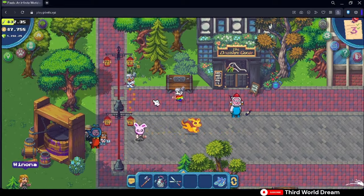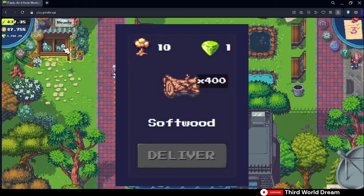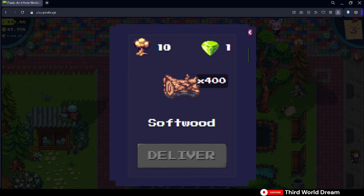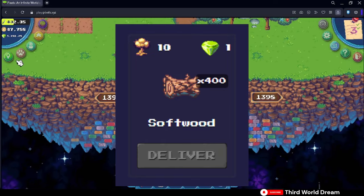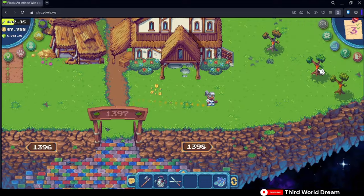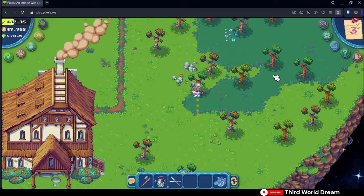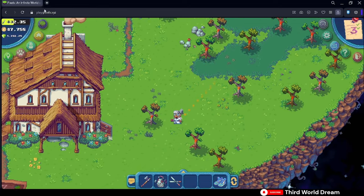Finally, I would only recommend you use your softwood in tasks that reward pixels. Although you might be desperate for gold if you're a free-to-play player, spending all your softwood — given its limited availability at the moment — is not worth it for coins. You're better off selling it on the market compared to accomplishing tasks that reward you with coins. So only give softwood or similar products like planks and sticks if it will reward you pixels.